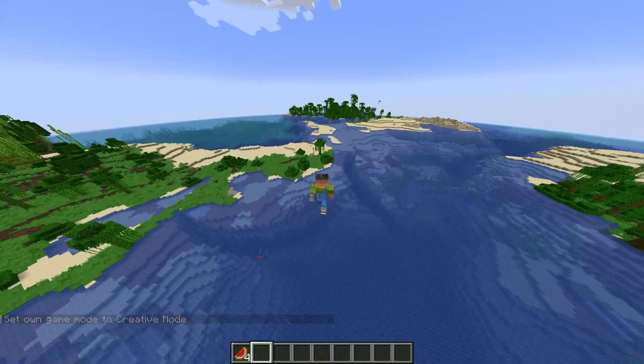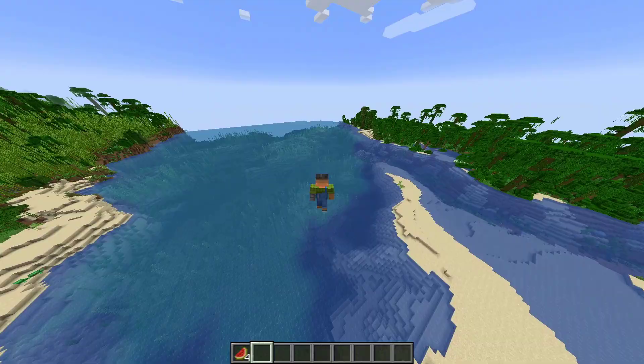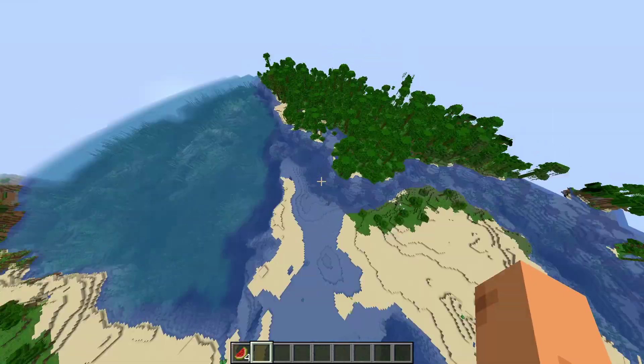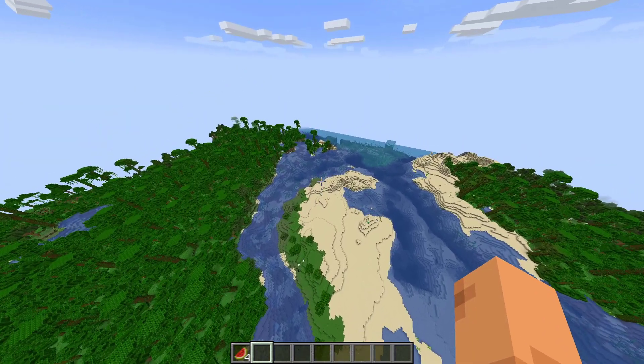So every time I want to get into creative from a survival world, I just press Escape, go to 'Open to LAN', and there you can find the 'Allow Cheats' option. Turn it on and you're good to go.